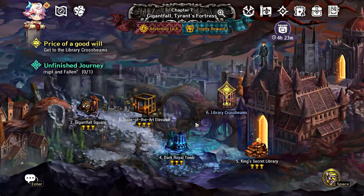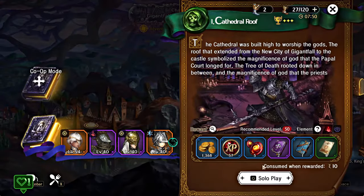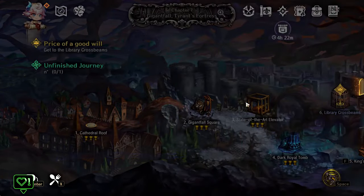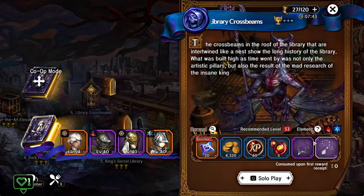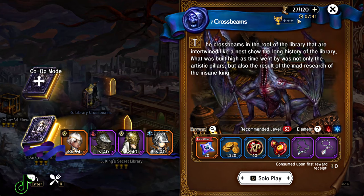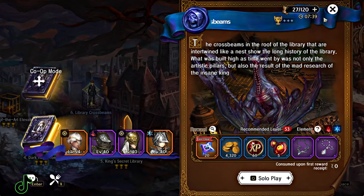Use these boots to rerun normal stages. The first stage that you do is actually a free run, but when you go back and do it again it's going to cost. As you can see, it costs zero boots for the first time you do it. So make sure you three-star it so you don't have to go back and do it again.